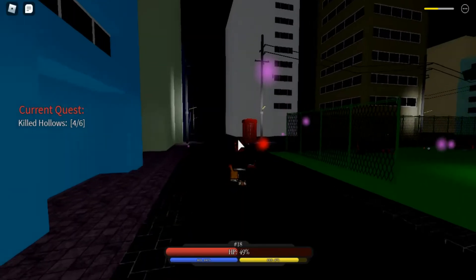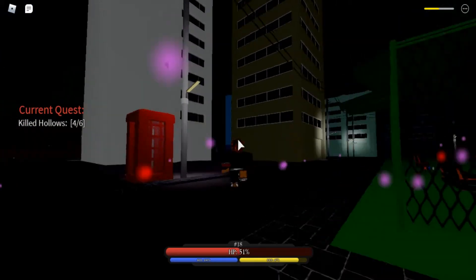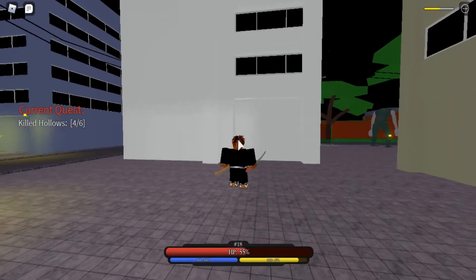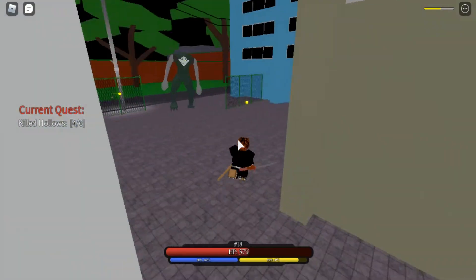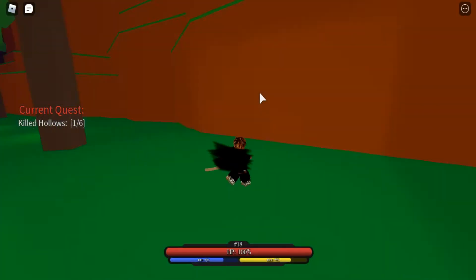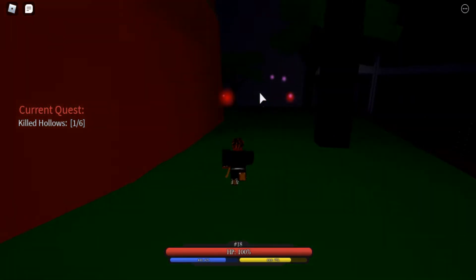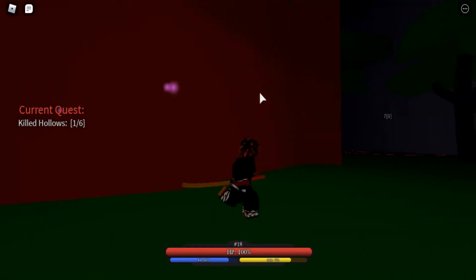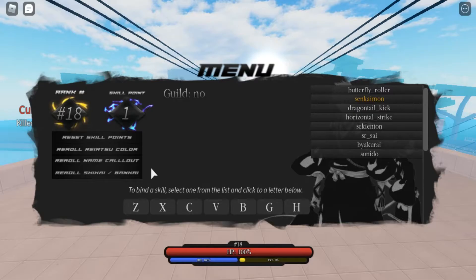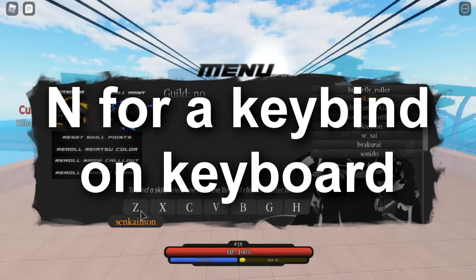When you start out as a soul reaper you can pull out your sword by pressing the 1 key. If you want to meditate you can press N, but you have to focus on that around rank 15. Another thing people are confused about is how to do a flash step. The game description says you press Shift+Q, but you need a skill called Sonido, which you can find in the skill menu opened by pressing N.